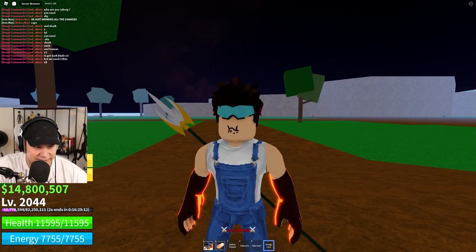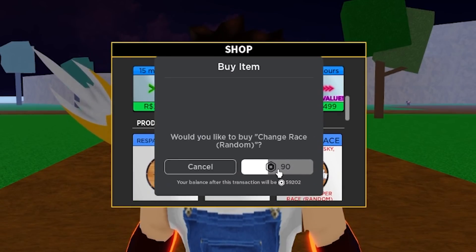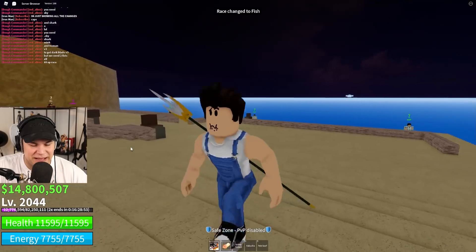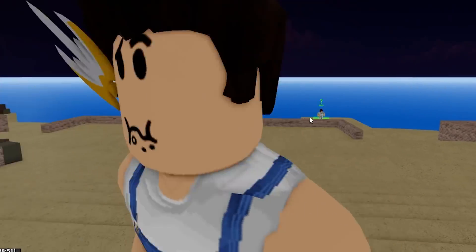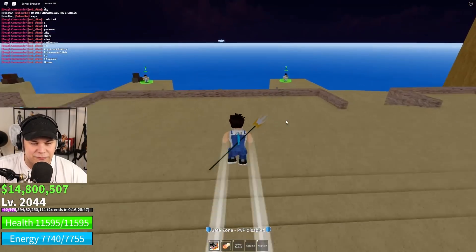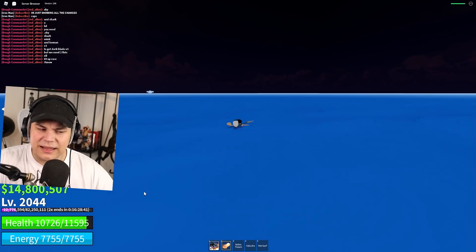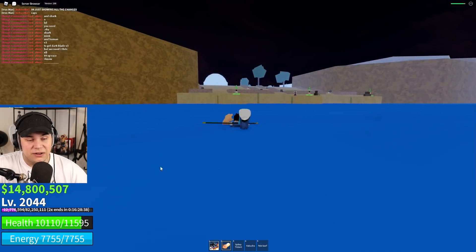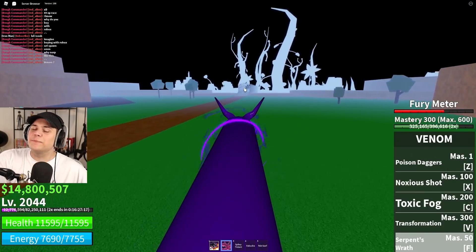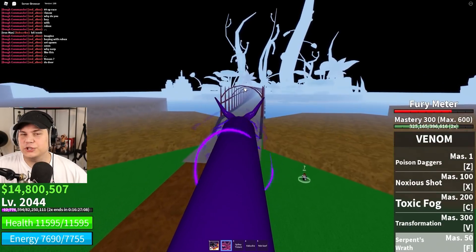Next up, I'm going to change race. The first one I get is the one we're going to turn into V3. We're starting off with Fishman. I don't really know if Fishman is really any good for someone that has a Blox Fruit. What it does is it makes it so you can pretty much swim in water without taking too much damage, which is not all that useful because who swims in water?